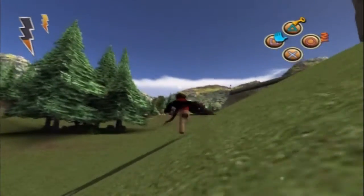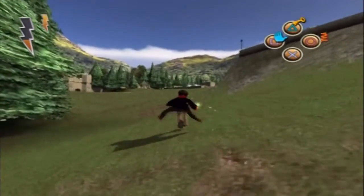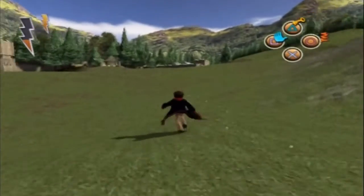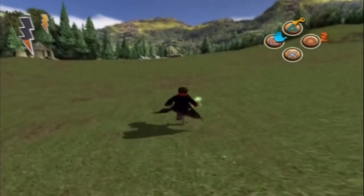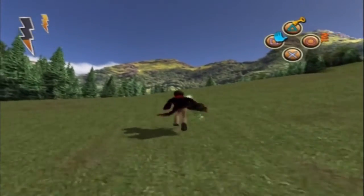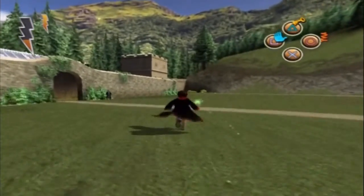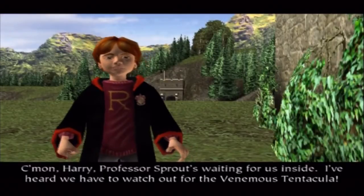Because this part has been so short, we're also going to start the Herbology lesson in this part. I usually don't do that because I like to split it up so each part is for one thing and not multiple things. But the Herbology greenhouses are just right up this hill — to the right of Hagrid's hut, just here. We're going to go inside. Come on, Harry. Professor Sprout is waiting for us inside.